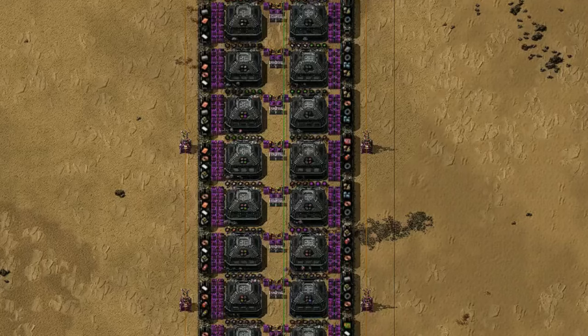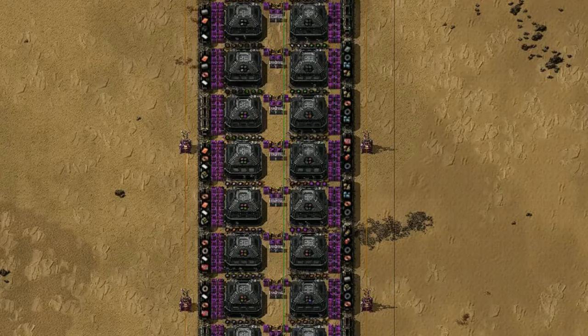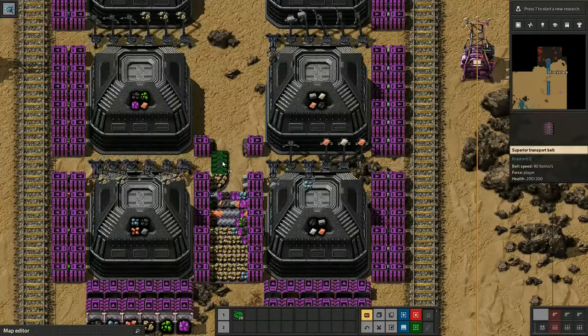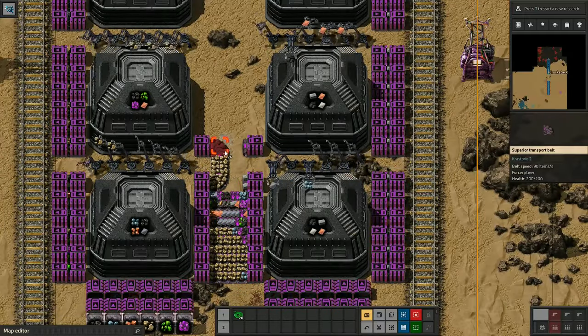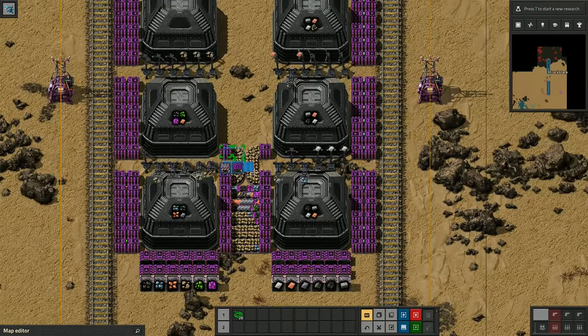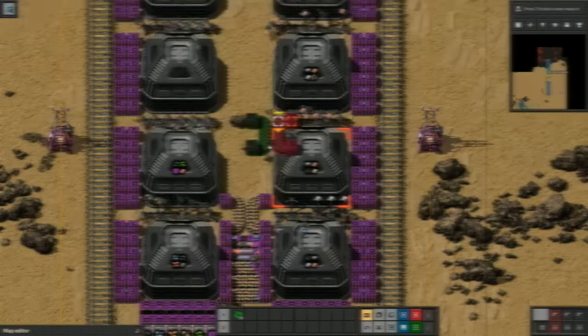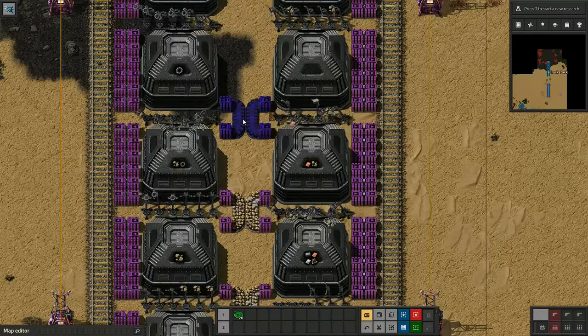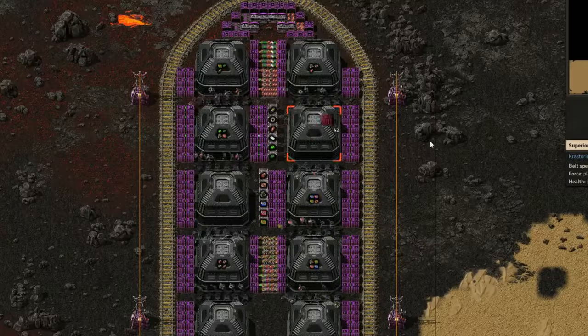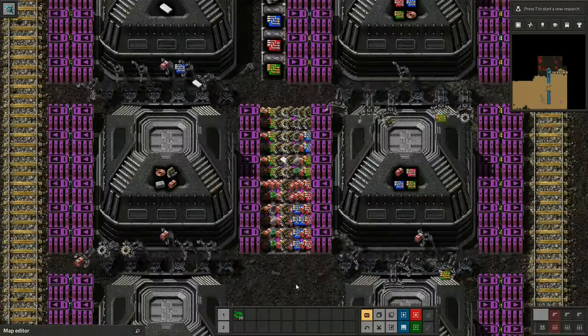I'm putting the cargo wagon before the locomotive, so to speak. In case you don't know, in Factorio the term sushi refers to allowing multiple types of resources to move on the same surface — most commonly belts, but more generally trains, warehouses, and even smelting. Maybe something like an omni-smelter? These can all be handled in a sushi-like way. If you haven't gathered by now, I love sushi.